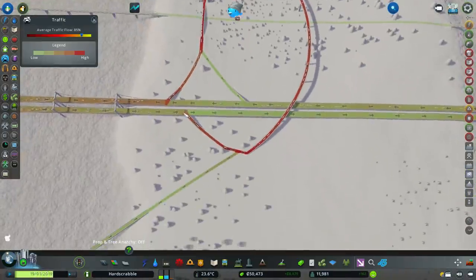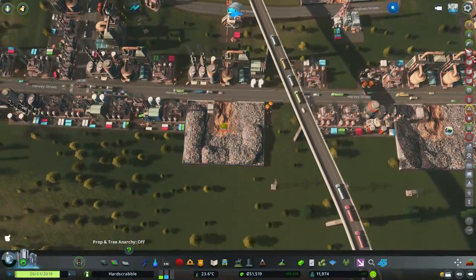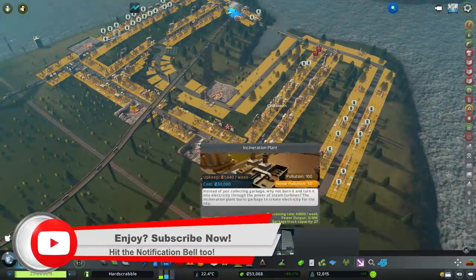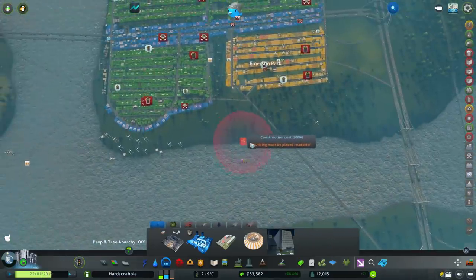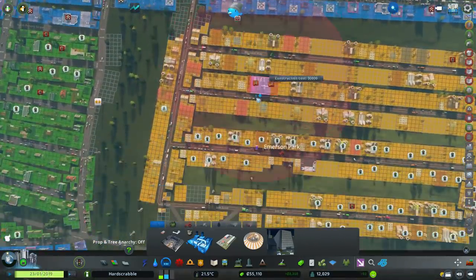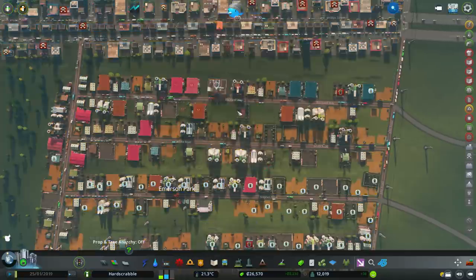You have traffic coming in one way but not going out the other way, which we could fix. Using the Watch It mod down the side here, we can see garbage processing status is extremely low. You do have the incineration plant option, and that's going to take a chunk of money but I think it's a good idea. I'd like to put in two but I think that's going to be too much at the moment — let's put one somewhere over here.